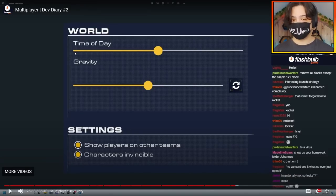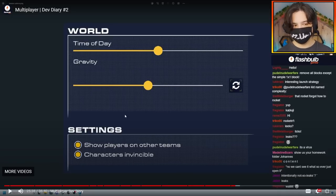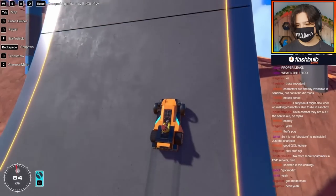Here's a really exciting one from dev diary two: we have a gravity slider now. They're adding a gravity slider to the game where you can select your gravity — really high gravity where you won't be able to get off the ground, or really low gravity like moon gravity where you can just float. We also have a 'show players on the other team' toggle, so if there's someone on a different team you can turn that off. And characters being invincible — you can turn that on and off, so if you want to be a god, that's how you do it.